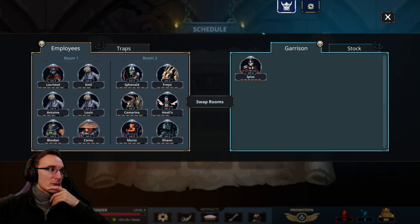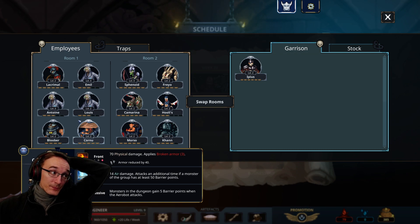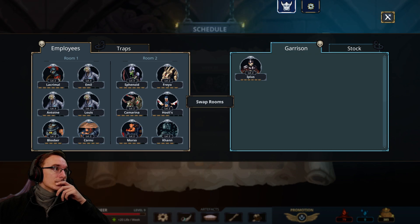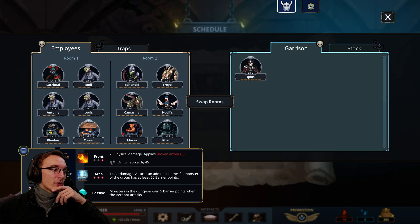What do we do here now? I do like that this one applies broken armor — that's really good. Also giving barrier points to everyone. I guess it's a good room one character. What were we thinking about? I already forgot. I guess we just had a look at this one.